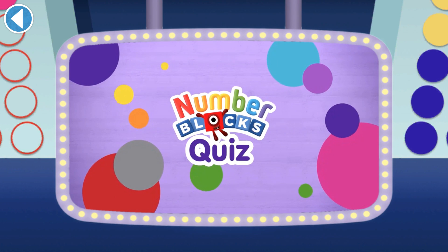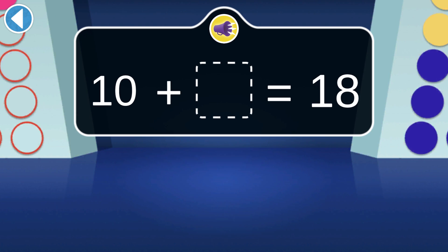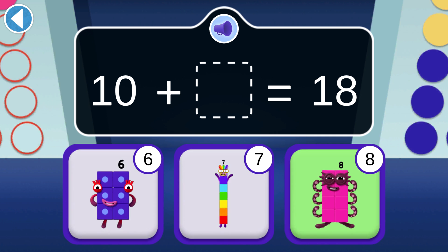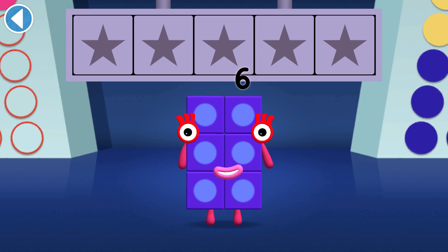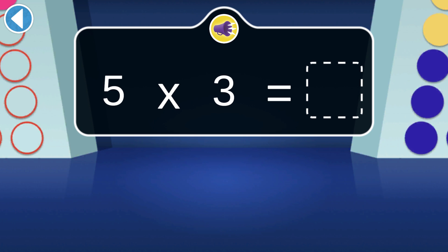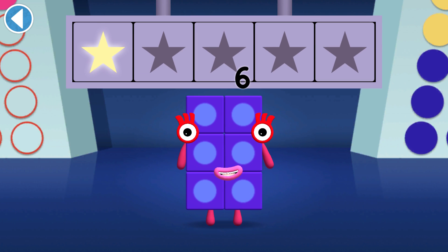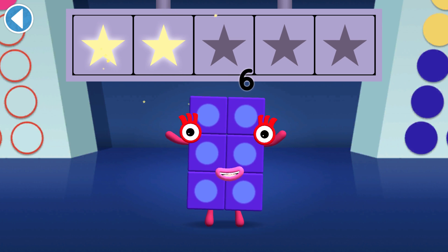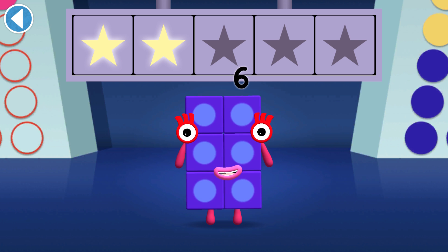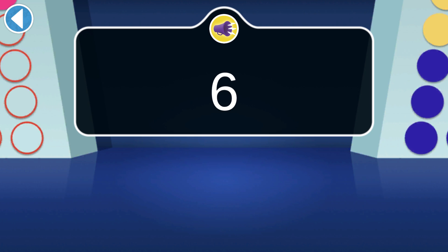Number Blocks Quiz! Number Block 18 is 10 and how many ones? Well done, you've won a super shiny star! Which Number Block can make a rectangle that's five by three? You won two super shiny stars! Which Number Block can ride the six ray?